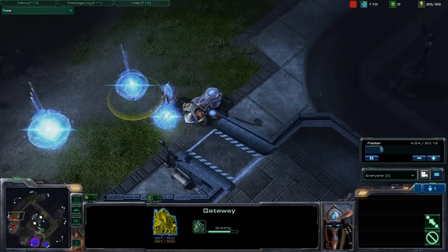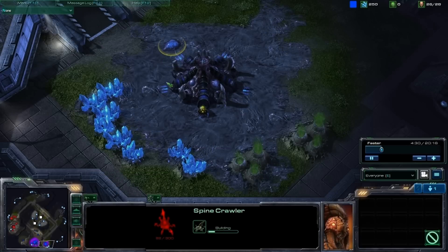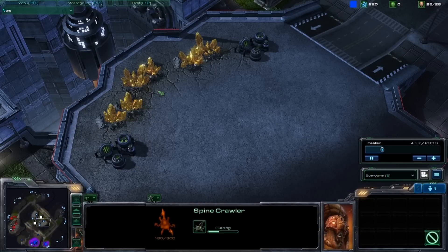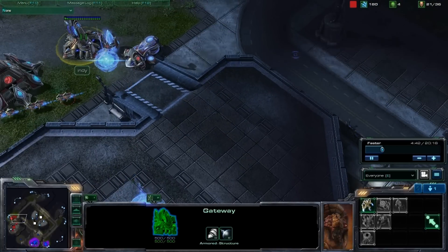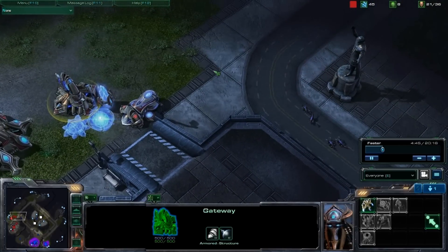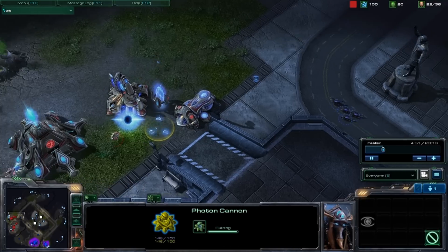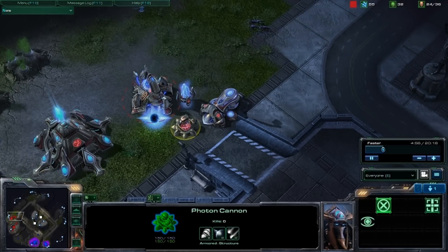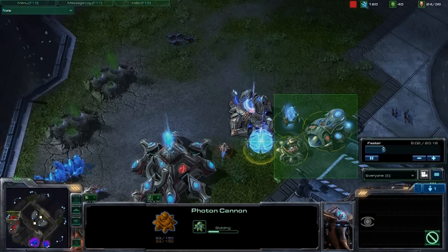First cannon and its first gateway — so he is just letting a Zerg player who fast expanded do whatever he wants right now. I could even take another base right here; I could take the high yield and be pretty safe for a while, because I can mass so many numbers. Even if he decides to do a mid-game zealot-sentry push or something, his first cannon is down and he's kind of shooing my Zerglings away. So I'm going to go around and see what I can see — I already know he's fast expanding because of the nature of this setup.